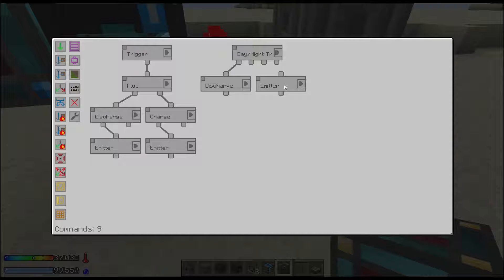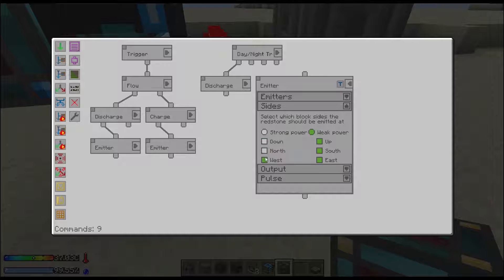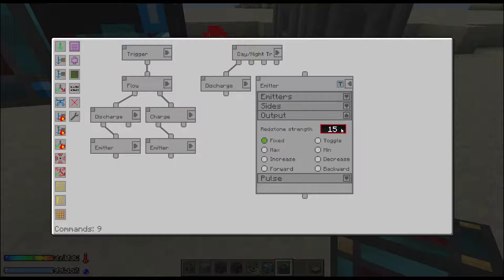When it turns to daytime — when the daylight sensor reads 5 or more — we want to output to the emitter on the upside with an output of 0. So when the day starts it will automatically set to charge again.